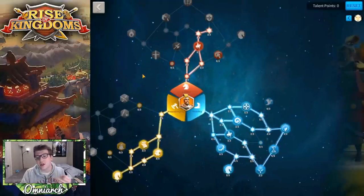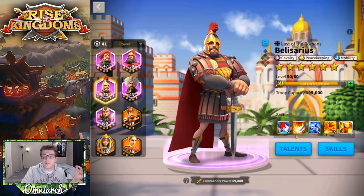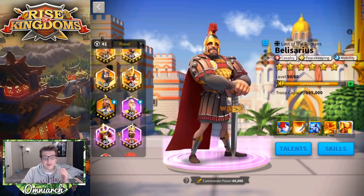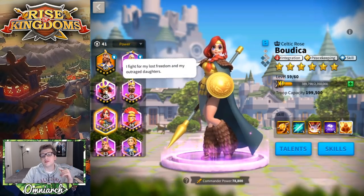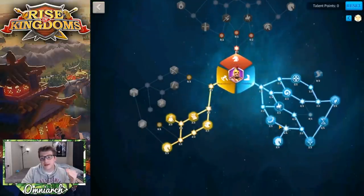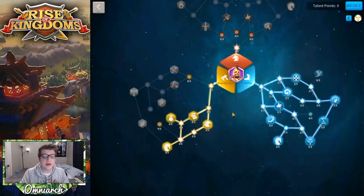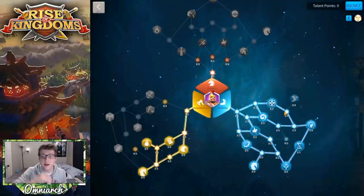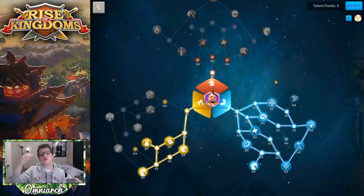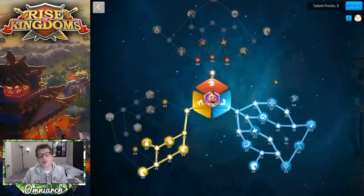The second option is building him as a peacekeeper, which is totally viable. The only thing I don't like is that he doesn't have skills that boost experience gained from killing barbarians, unlike Lohar, Ethelfleda, or Boudicca who all give more experience. That said, by having the peacekeeping tree, he still deals more damage to barbarians, uses less AP to attack them, and gains a little extra experience — so there are still advantages to building him as a peacekeeper.